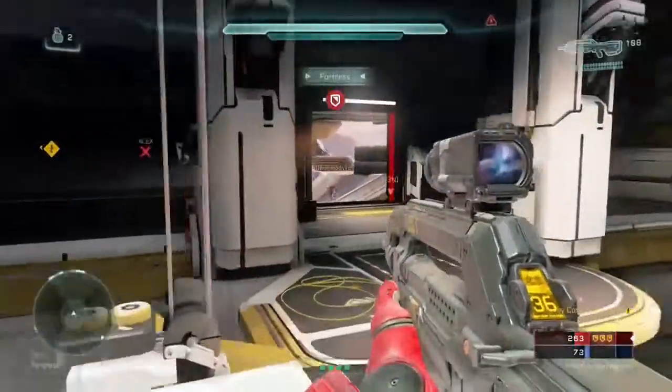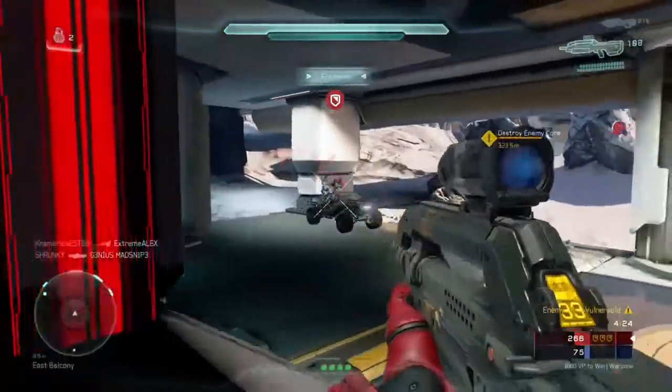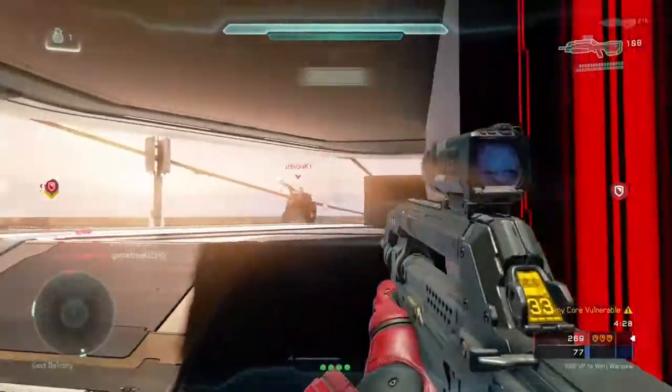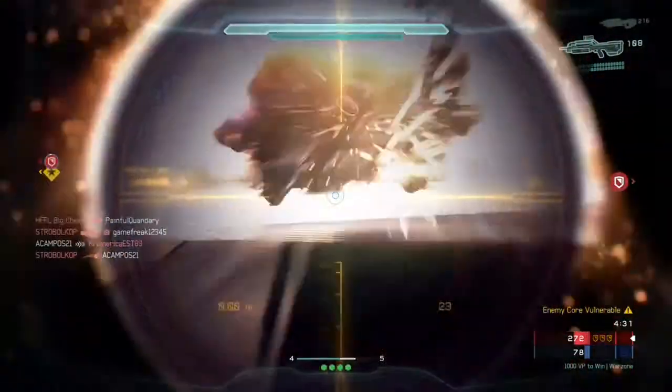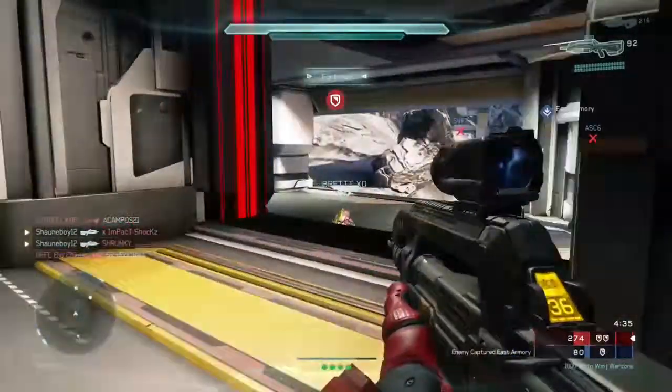What's up, Estagram here playing some Halo 5 Warzone, showing you how to take out a Warthog. All you gotta do is aim your grenades — throw it a little in front of him, toss him around a little bit, throw another one, and bam, he's dead. That's as simple as it can be.